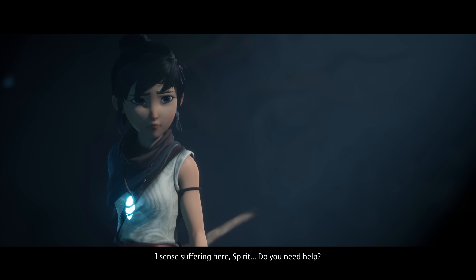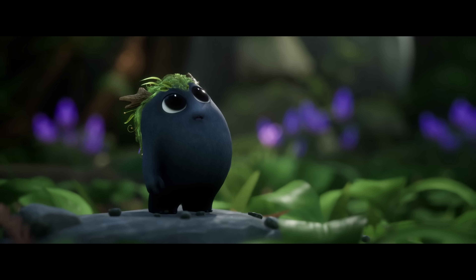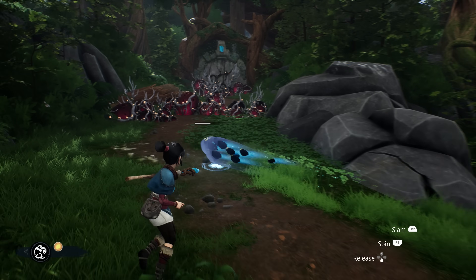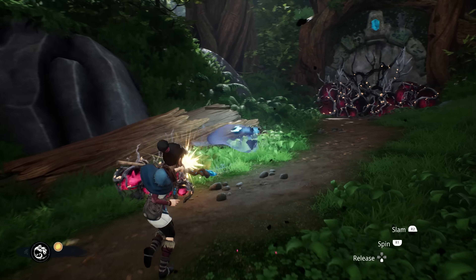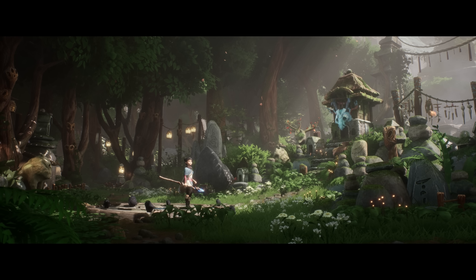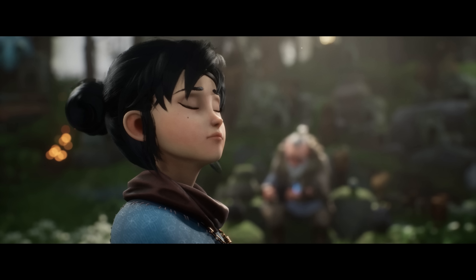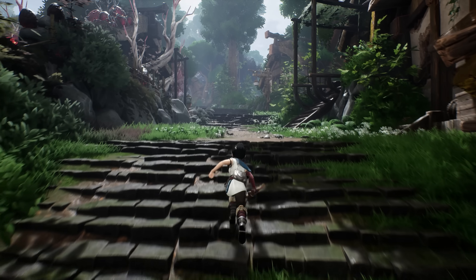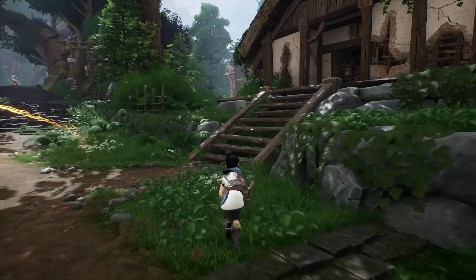You play as Kena, a young spirit guide on a quest to visit the Mountain Shrine. On the way, she discovers the Rot, a species of magical creatures that offer her a helping hand in her journey. Without going over any spoilers, the story doesn't really stray from what you'd expect. Able to help lost spirits find peace, it hits an optimistic yet bittersweet tone, akin to any number of animated films you've seen in the last decade.